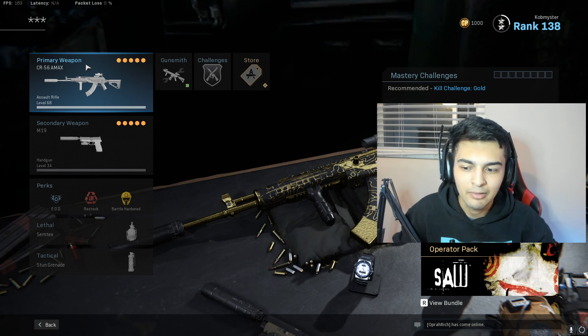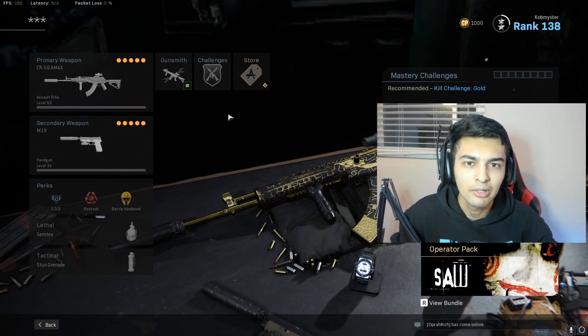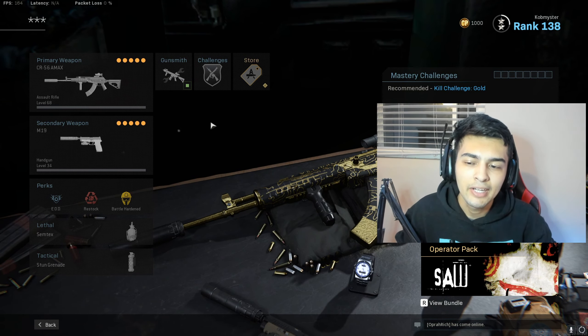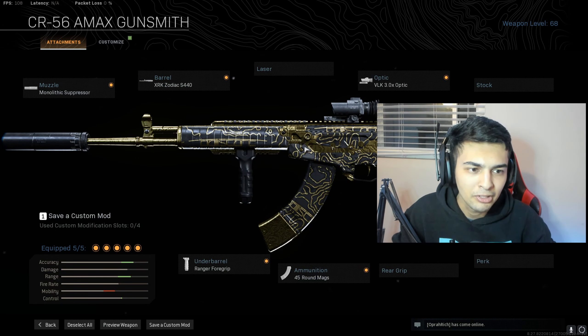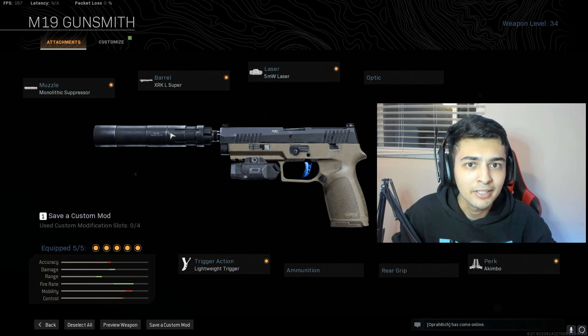For the rest of my class setup I'm running EOD, Restock, Battle Hardened, with Semtex, Stun Grenade, and an AMAX. I also did use a Kilo in the first gameplay — you guys can check out one of my Kilo videos if you're interested in that specific class setup. But since I have the AMAX in this class setup, I'll show it to you real quick. These are my attachments on the AMAX. And that's pretty much it for my M19 class setup.